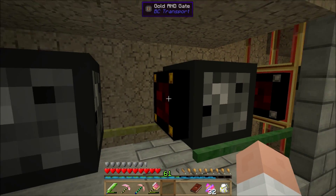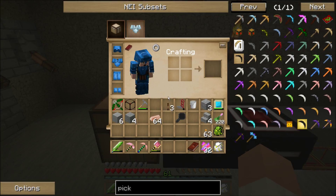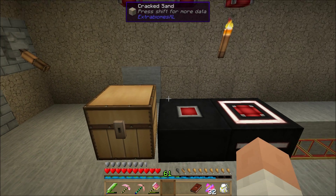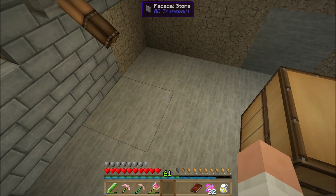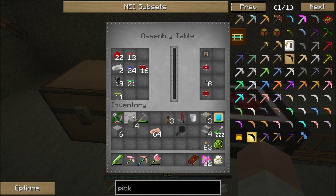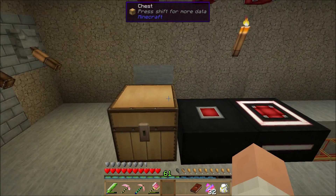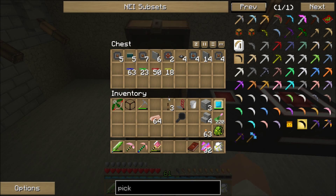That's my output chest — this thing automatically attempts to eject into a nearby inventory. So whenever I make gates, sometimes they show up over there in the gate programmer integration table. You can see I've got a bunch of gates, all four colors of pipe wire I've been working with. That one is the iron gate, the next one is the gold gate, and this one is the diamond gate.